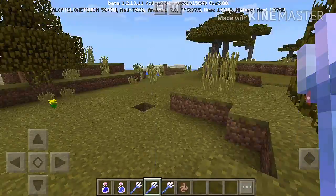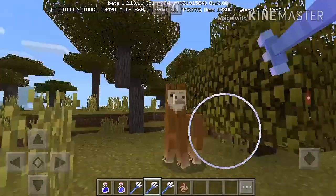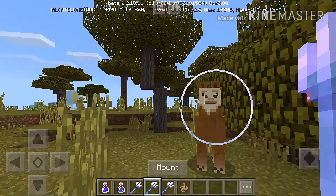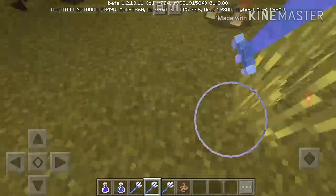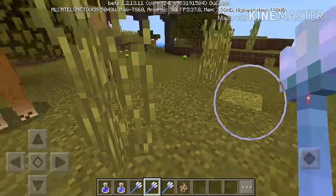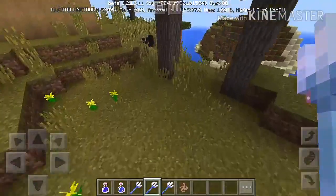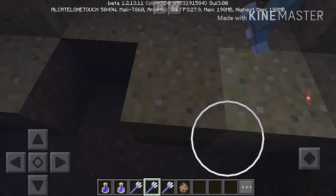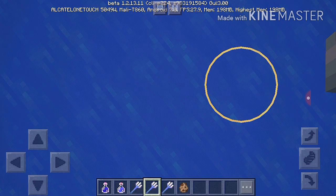Now, Riptide. I'm pretty sure it does something... it has something to do with the water. Let me go see. I see — so when you're in the water, it teleports you or something like that.